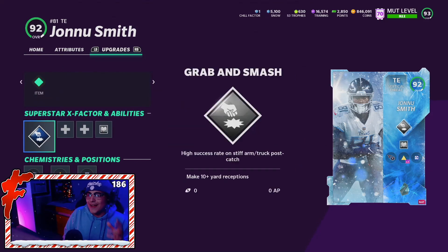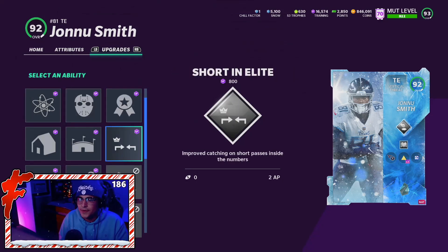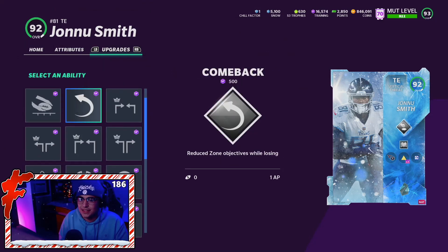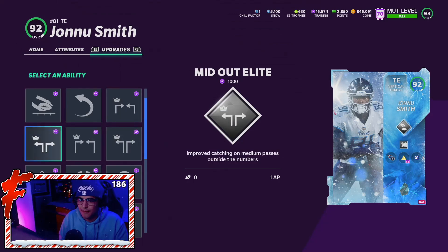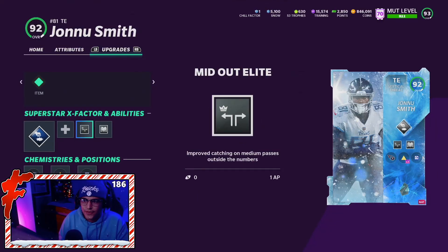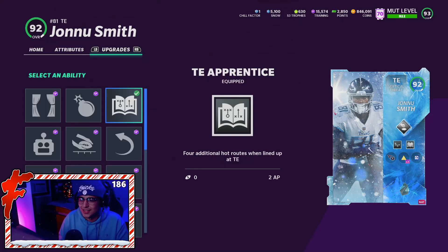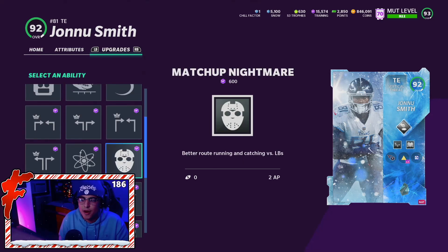Johnny is a vertical threat tight end, and his X-factor is Slab Rock and Grab. In the first ability slot he gets Matchup Nightmare, 2 AP, Clutch Short Elite, Indoor Baller, Homer Short Out, and Second Wind. The second slot adds Deep In, Mid In, and Deep Out, so he actually adds his mid and out routes — which is really good. I'm going to put Mid Out on him today; that'll definitely help on corner routes and crossing routes.